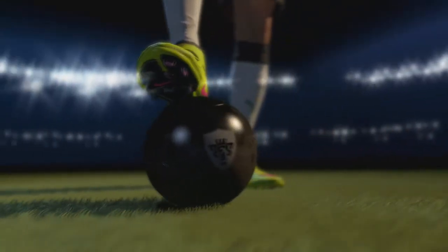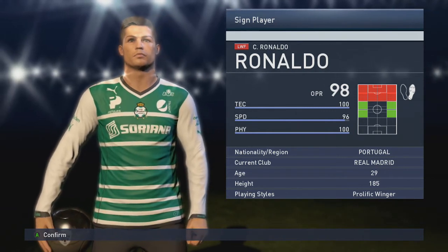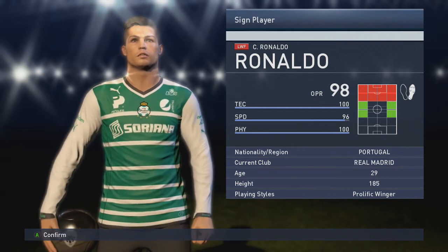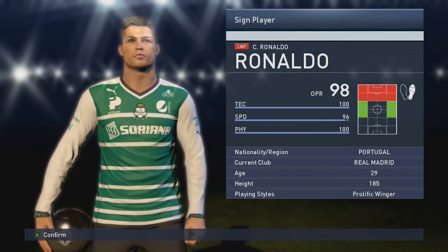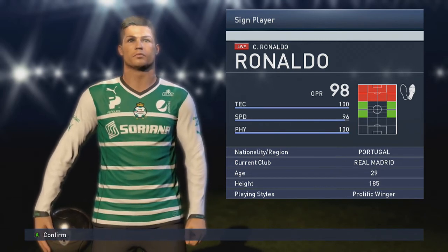We'll stop early this time — see if we can get a black ball, and we do, just barely. Let's see who we get. Oh, are you kidding me? Is that Ronaldo? Oh my gosh, we just got Ronaldo! 100 technique, 96 speed, 100 physicality. Oh my god. He's going to slot in right away. I may have to adjust my formation for him, and I'm not even sure we can afford him cost-wise, but we'll have to make it work. That's amazing.